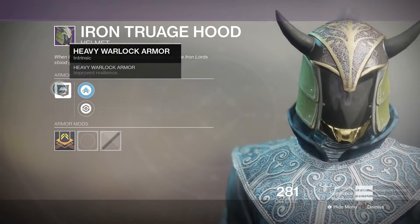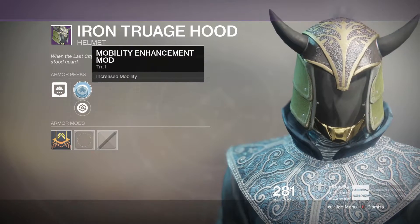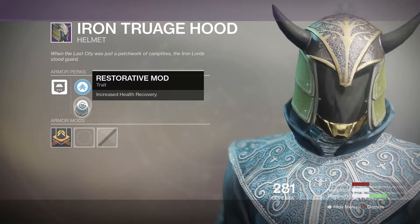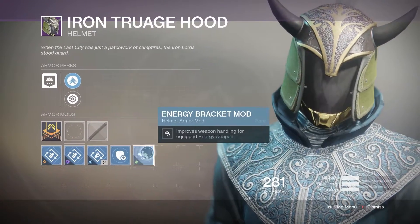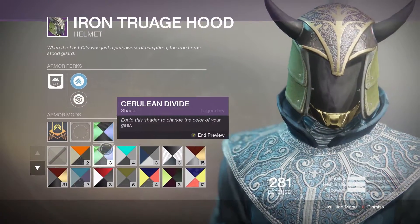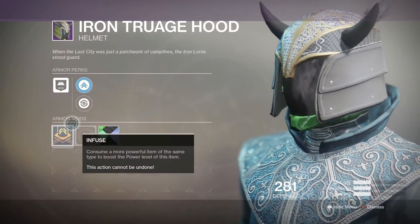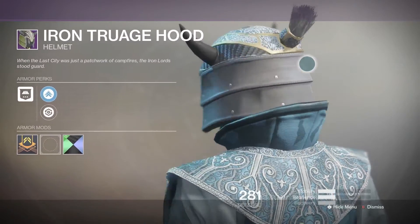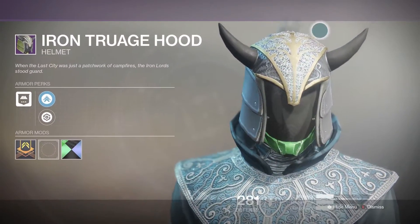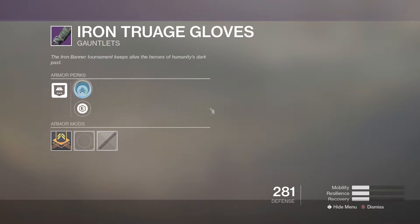Let's look at the hood. We have increased resilience — heavy Warlock armor — we have a mobility enhancement mod and a restorative mod, then empty mod sockets where you can put different mods in, default shaders or whatever shaders you want, and you can infuse it. This has little horns on it, a little thing in the back, and some detail in the middle which looks pretty cool.